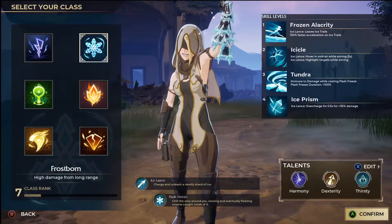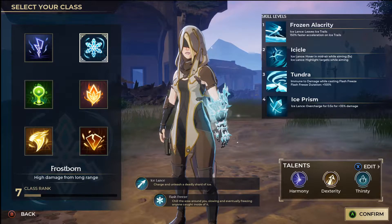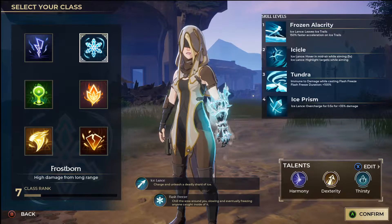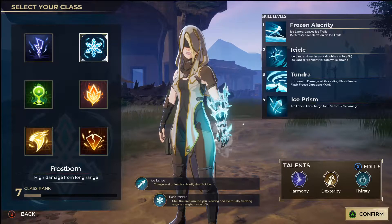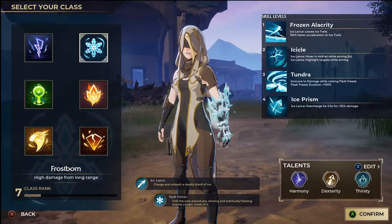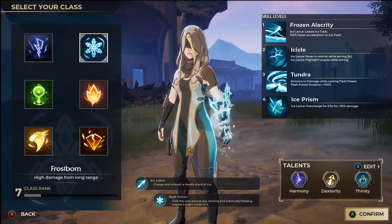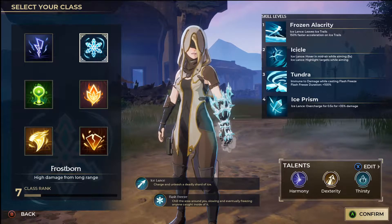First things first, we're going to go through the Frostborn skill levels. Your main attack is Ice Lance and your sorcery is Flash Freeze. Level 1 passive Alacrity: Ice Lance leaves an ice trail and you get 150% acceleration on them. Level 2 Icicle: whenever casting Ice Lance in midair you will hover for 5 seconds and also outlines targets. Level 3 Tundra: become immune to damage while casting Flash Freeze, increases its duration by 100%, and cleanses you of ignite, corrosion, slows, and pretty much any debuff. Level 4 Ice Prism: overcharge your Ice Lance for 0.5 seconds for 35% spell damage — your reticle will turn blue to indicate this perk is active.